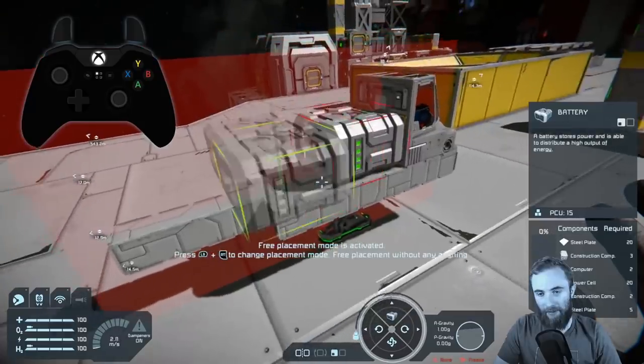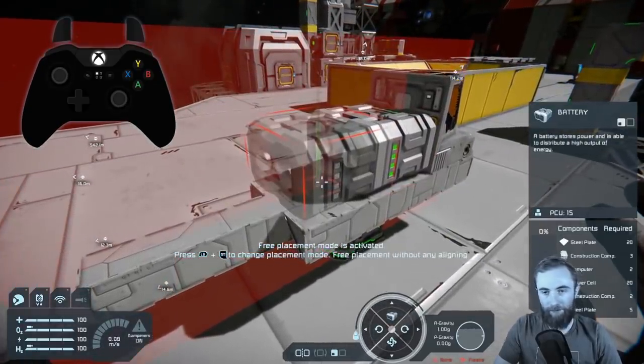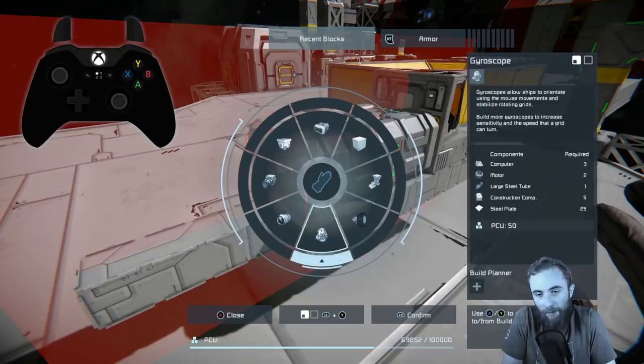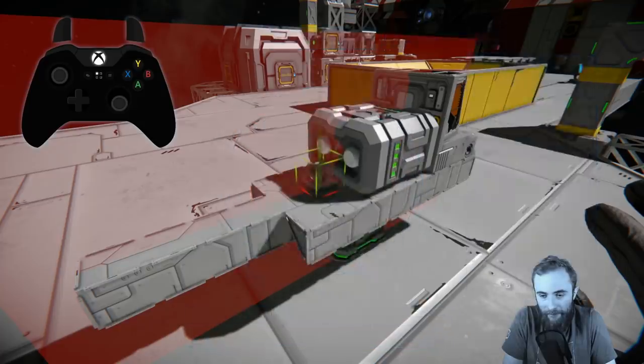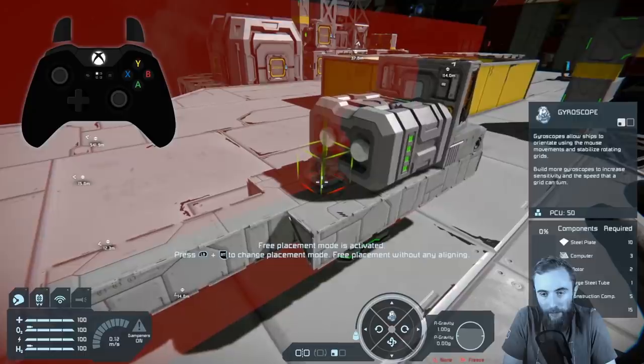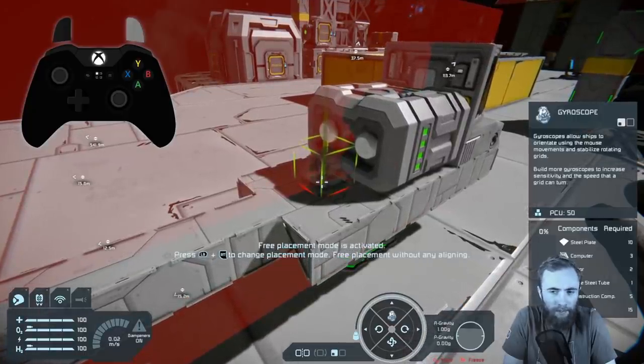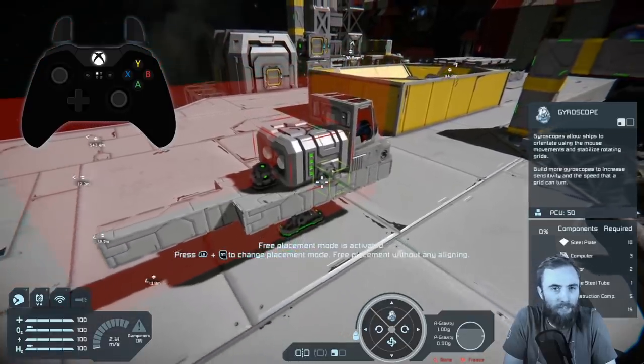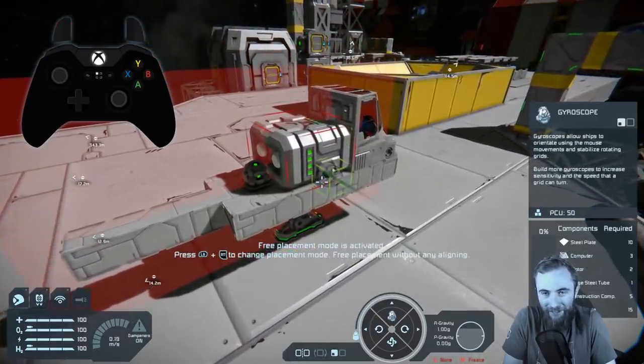The next essential block we need is a gyroscope. A gyroscope will allow the ship to turn — you need at least one of these, and the more you have, the more effective your ship will be at turning. For this build we only need one, so we'll put one at the back. It can be a slower turner if the worst case comes.